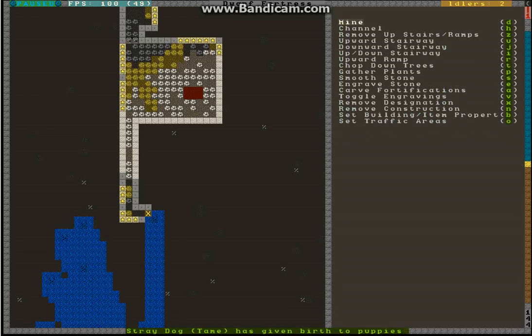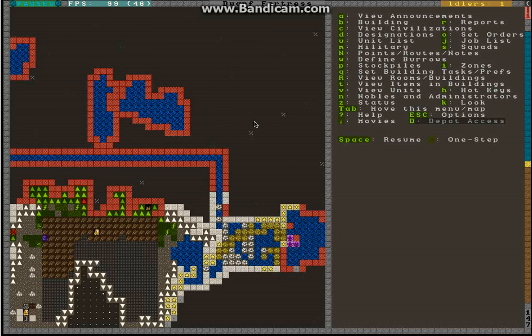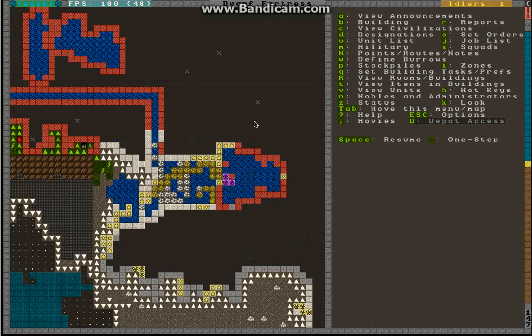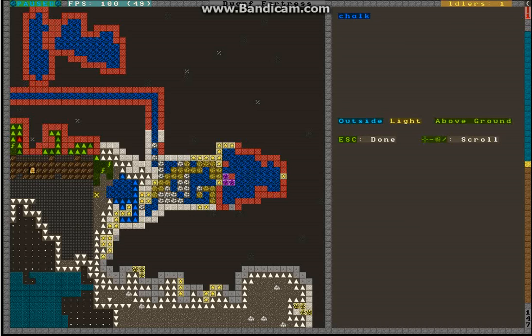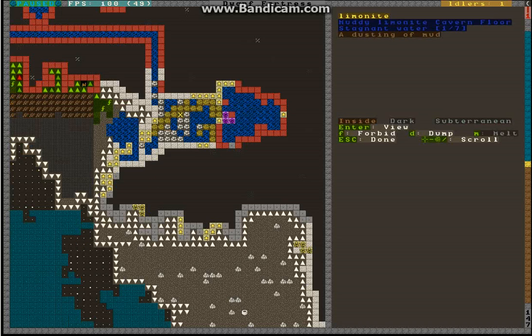I will dig here so that the water can come in. Later on, when you have the amount of water you want, you can build a wall here to protect yourself from attackers. Then when you want more mud again, you can pull down the wall, open the floodgate, and when it's muddy again, close the floodgate and build a wall — just to be on the safe side. To decrease the time I have to spend waiting for the water to evaporate, I dug out here so the water can run out the side, which means it will very quickly be just one out of seven, and one out of seven water evaporates much quicker than two or three out of seven.